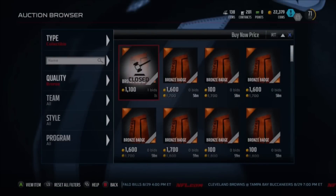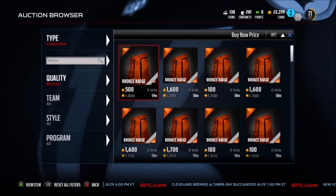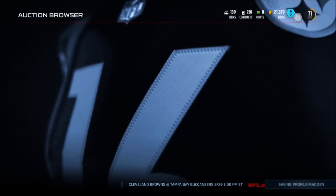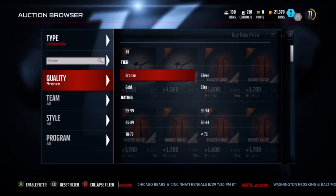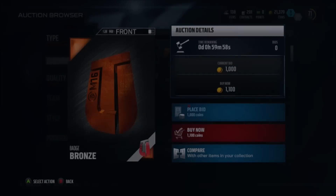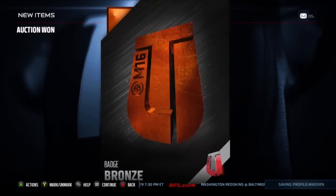I would recommend buying these badges anywhere from 1,100 coins on down. Just recently, today actually, the bronze badges went up to about 3,000 coins, so you could buy them for under 1,100. There is a 10% auction house tax which kind of stinks, but it's not that bad because you are sniping these cards left and right — these cards go up like hotcakes on the auction block.